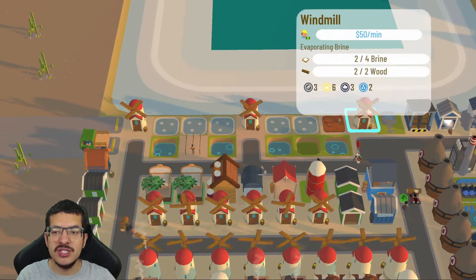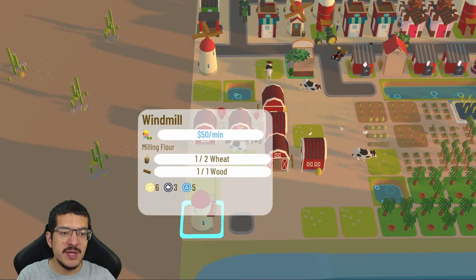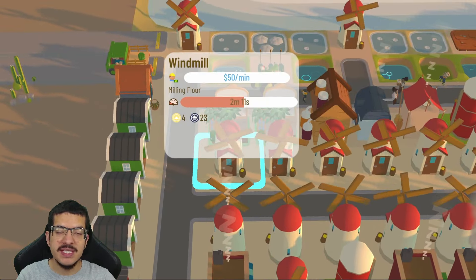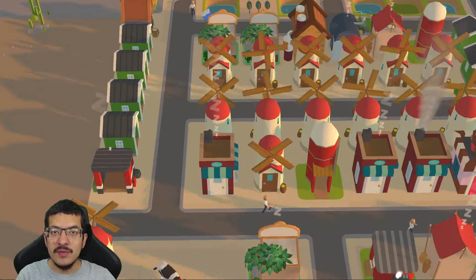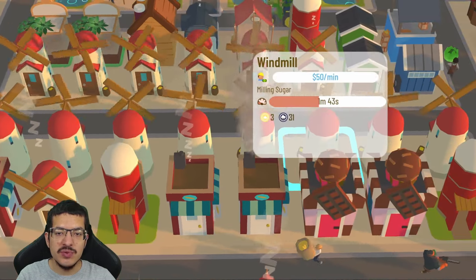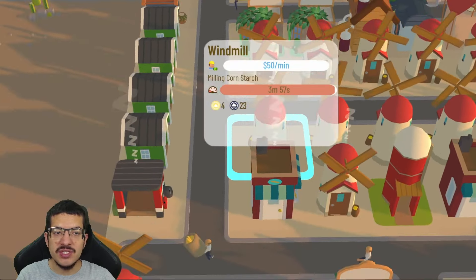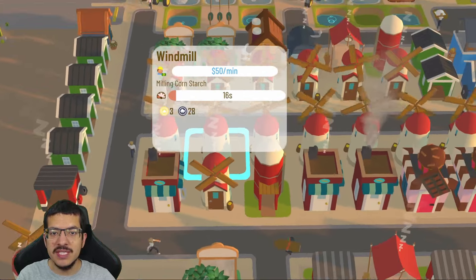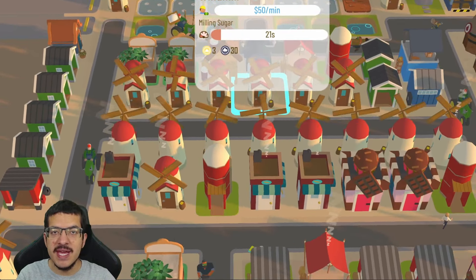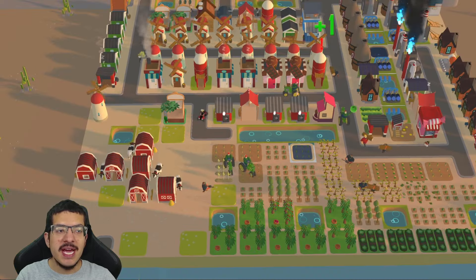There are 20 windmills total. Three make salt on the green craft timer near the ocean. Three make flour — two on a green craft timer near milk production and one on a red timer for extra flour. Twelve make sugar, and the last two make cornstarch. All of the sugar and cornstarch windmills are on a red craft timer since they are next to each other and casting shade on each other.